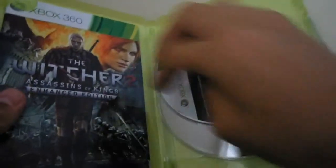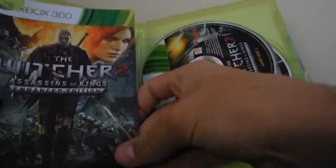When you pop it open, of course you get your manual. It's good that they actually included a manual, unlike EA games. So yeah there's like a little dent in the manual — I guess that's from shipping and that. The manual is in black and white like any other normal manual these days, and it's pretty thick as you can see.